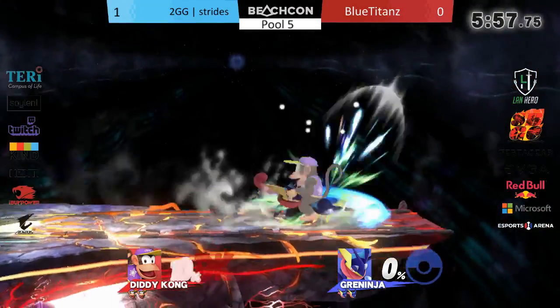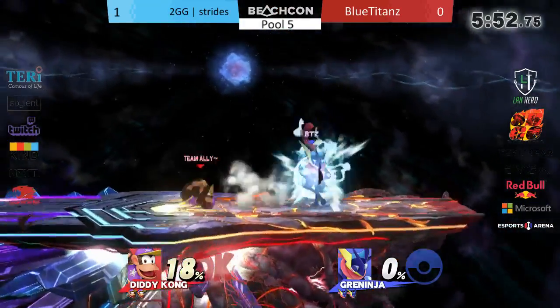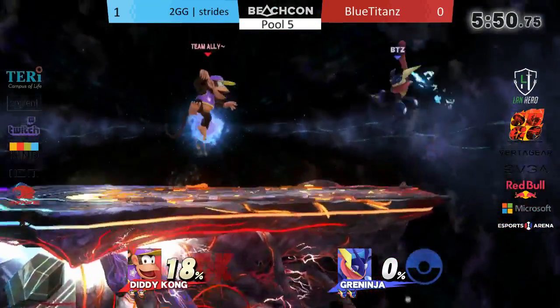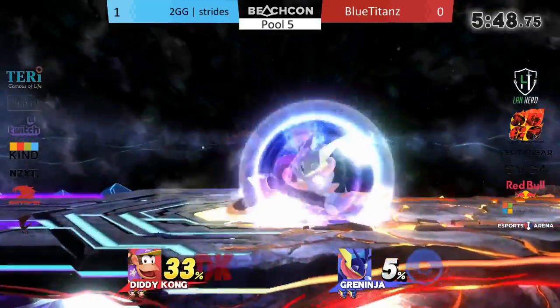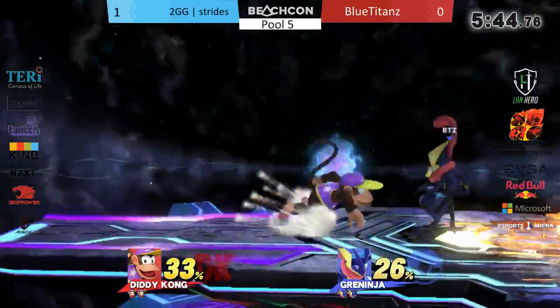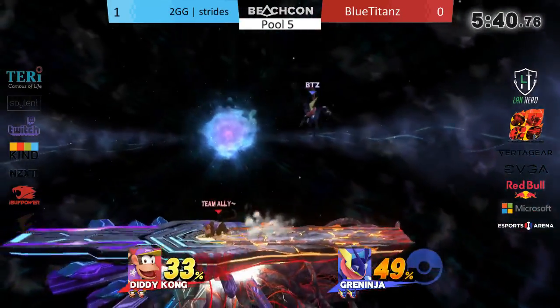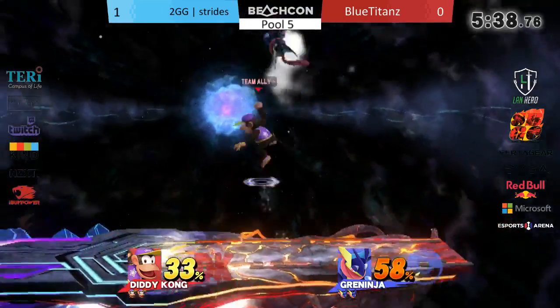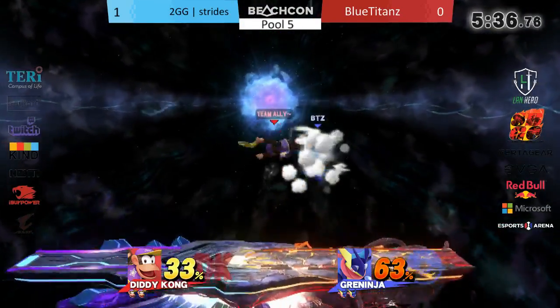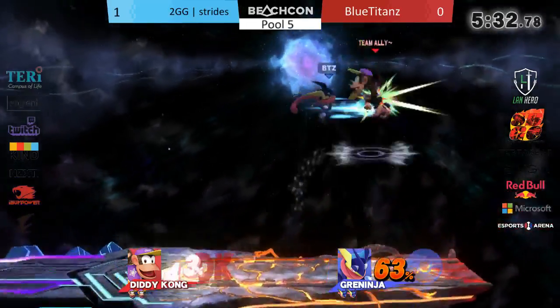Game two, going back to FD. I'm not surprised — it seemed like Titans was able to figure out some stuff. I think Titans wants to run it back, prove that he started catching on in game one. In all honesty, he just wasn't playing the neutral patient enough when the match first started. Strides was getting easy banana combos into up airs. But Titans — Strides sniping out two of his landings with grab.